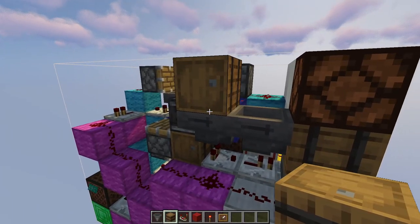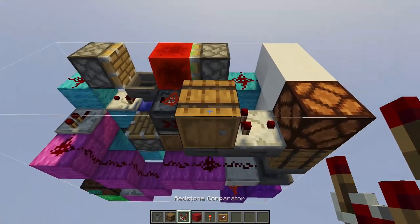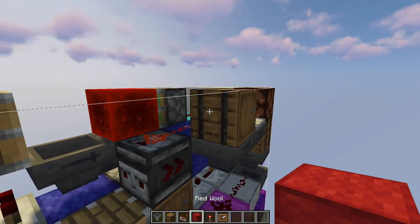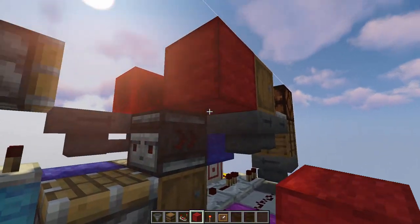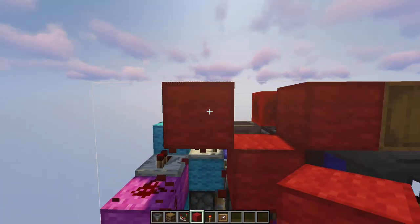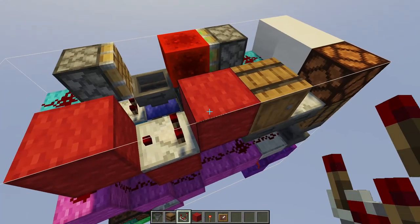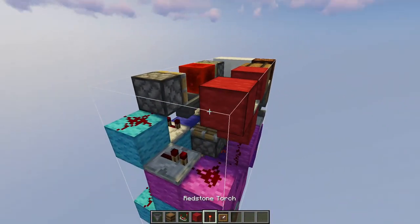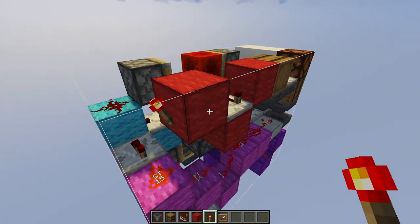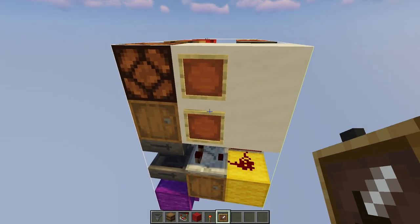Going into this barrel, place two hoppers with another barrel on top of the last one. Now place a comparator coming out of the barrel going into the redstone lamp, and three blocks — one here, one here, and another in this spot — with a comparator coming out of this block going into the other one, which has a redstone torch at its back.